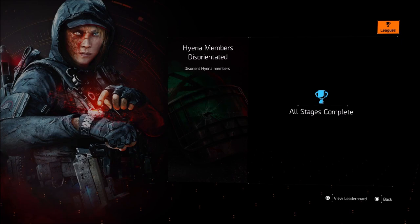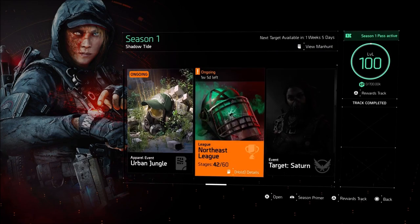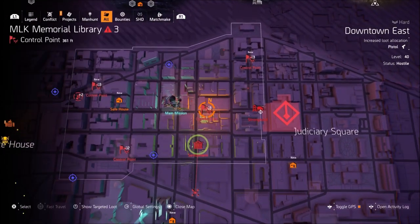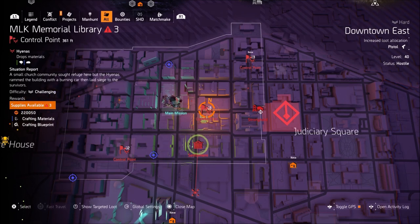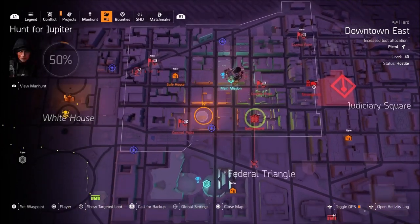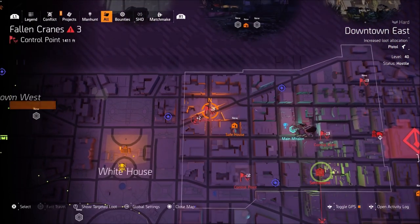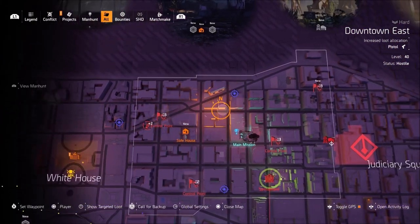What's going on everybody, Afflicted Gamer here, welcome back to another Division 2 video. The North Side League is active right now and one of our objectives is to disorient Hyenas — 200 in total — to reach stage 10. I'm gonna let you know the quickest and easiest way you can get this done. I got all 200 Hyenas disoriented